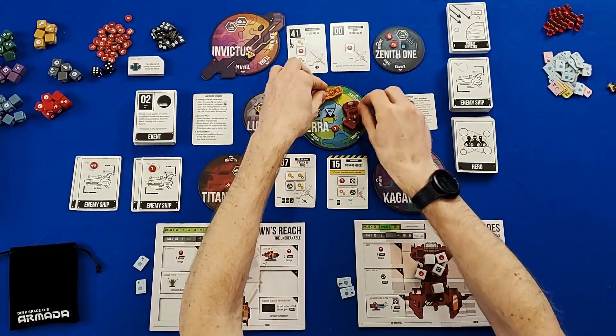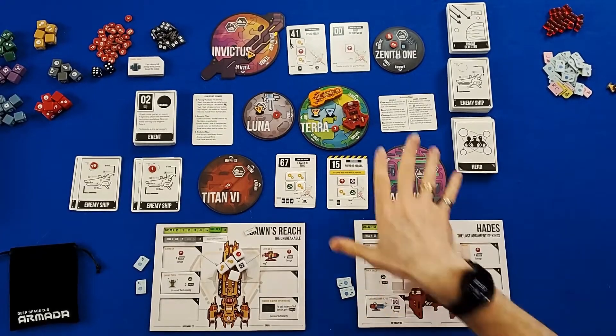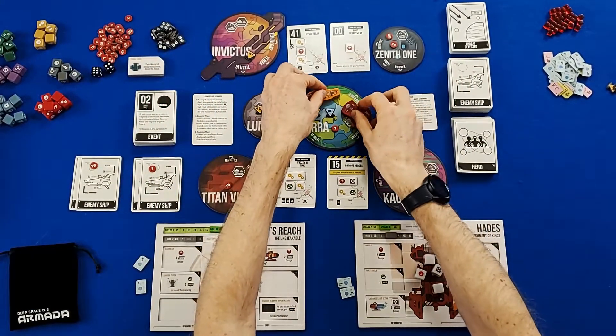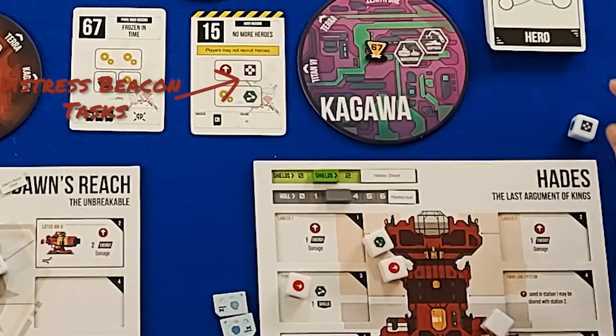If all of our players enter critical status, our players are also going to lose the game. The basic idea is our players are going to be exploring across the galaxy, encountering enemy fleets — and we must defeat them because these enemy fleets are protecting distress beacons. Our eventual goal is to seek out these distress beacons and solve their riddle by doing dice tasks. Every one of these distress beacons has certain dice tasks we must resolve.